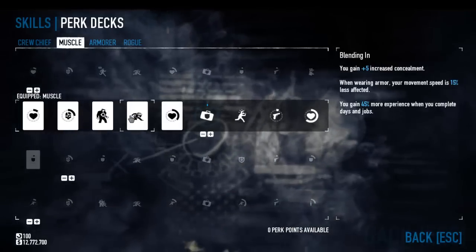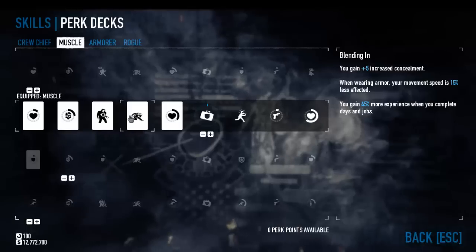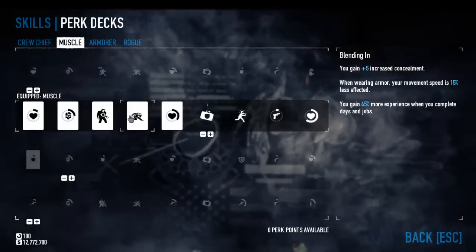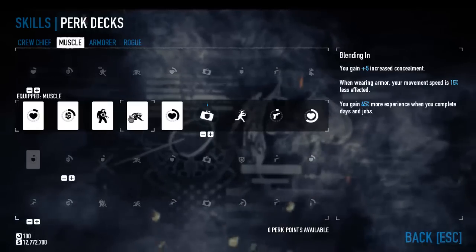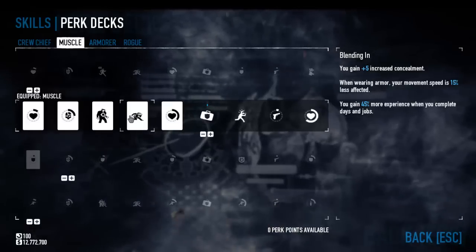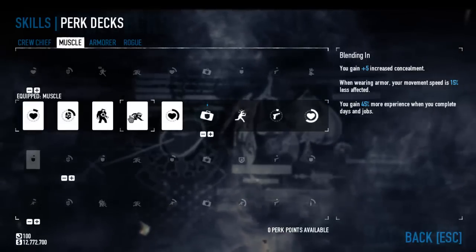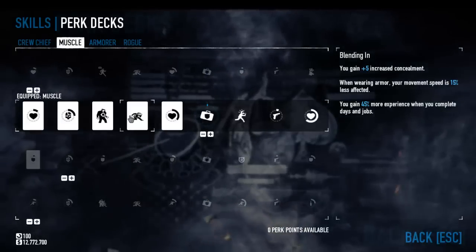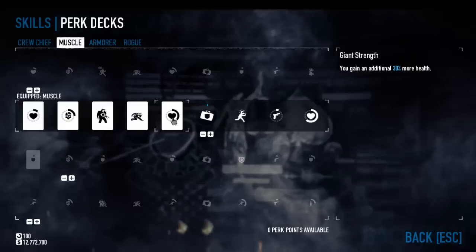Then you've got Blending In. The concealment isn't really important to me — what is important is the 45% more experience when you complete days and jobs. This is a cool perk because once you've picked it up you'll have it forever. It's in all the skill trees, and it's not only going to speed up the process of getting more perk deck points, but it's also going to help new players level up faster. I think it's going to cut down on a lot of the early game monotony, so I'm a huge fan of that perk.